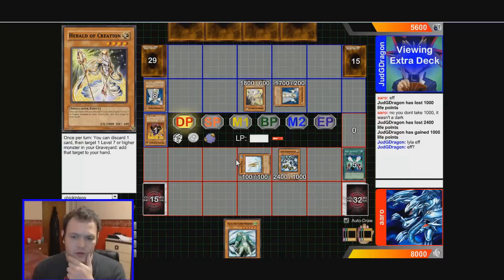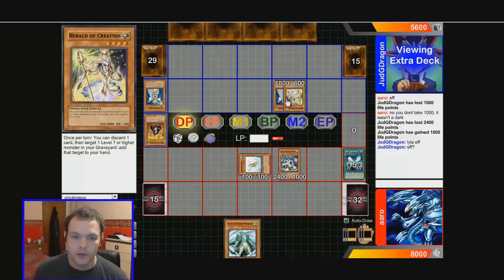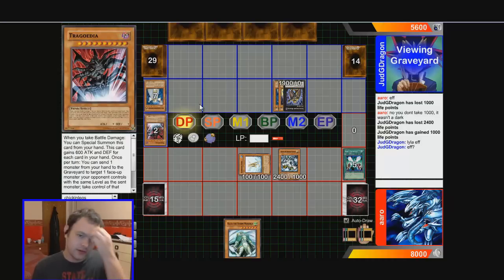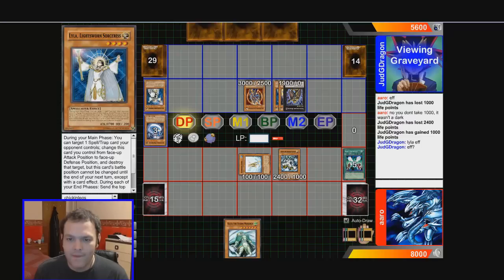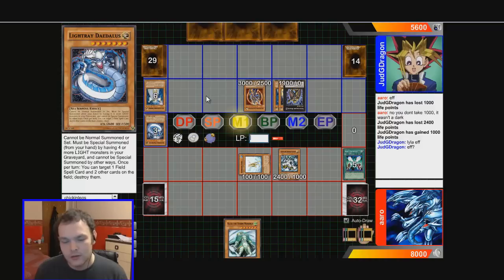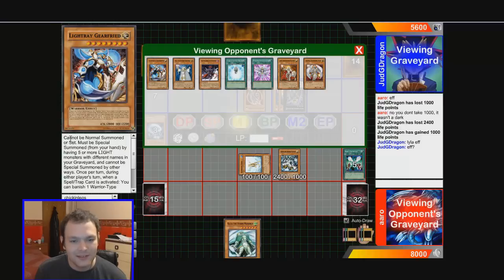This isn't looking good for us — we only have Raiza. He's got two level 4s, that's not a bad idea. He goes into Black Luster Soldier, and he's still got Gorz — that's not good. We might be taking 3600 life points. He then uses some reincarnation card and gets Light Ray Gear Freed plus Gorz back — though now he's got no darks left in the graveyard, which actually helps me. He can't resummon Black Luster if I put it to the top of his deck.